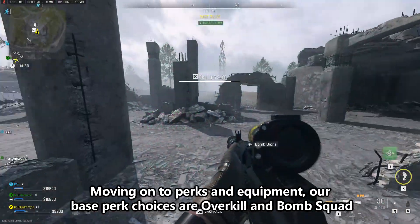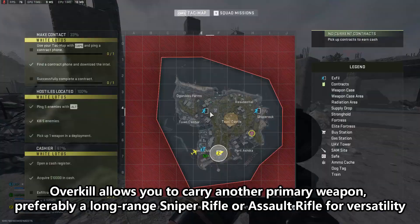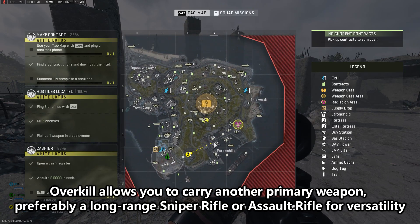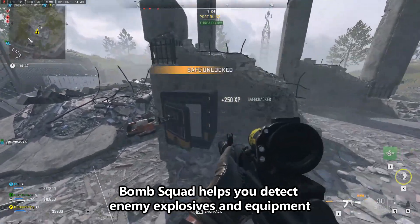Don't forget the 40 round mag for extra ammo capacity, essential for dealing with multiple enemies. Moving on to perks and equipment, our base perk choices are Overkill and Bomb Squad. Overkill allows you to carry another primary weapon, preferably a long-range sniper rifle or assault rifle for versatility. Bomb Squad helps you detect enemy explosives and equipment.